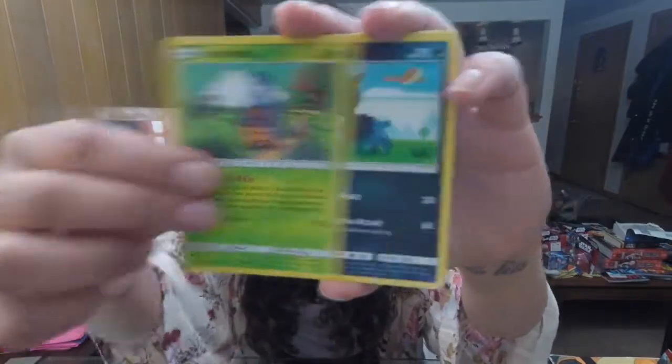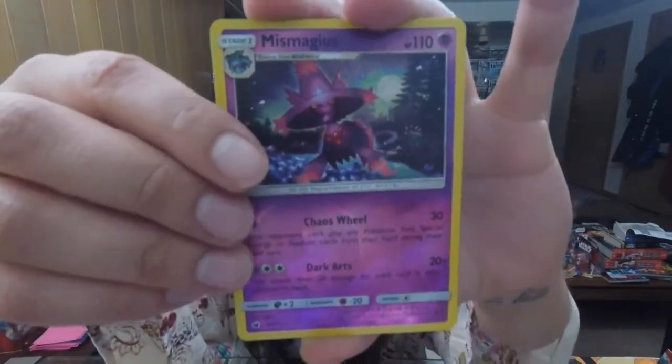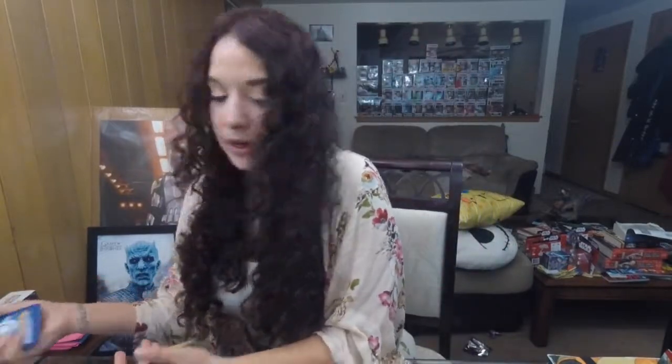We got Jangmo-o, Crabominable, Houndour, Bunnelby, Reverse Mismagius, and Alolan Raichu. This is what won me my two rounds in the pre-release. Ability: Surge Surfer — if there is any Stadium card in play, this Pokémon has no retreat cost. And then for three Colorless, 70 plus damage — this attack does 20 damage times the amount of Energy attached to your opponent's Pokémon. Really good, especially with Pikachu. Once you put Pikachu in, you can pretty much evolve right away without waiting a turn.